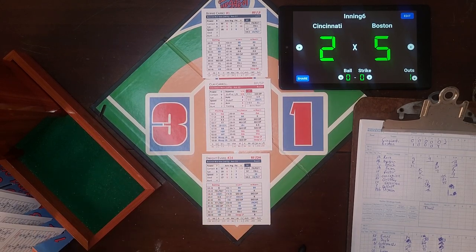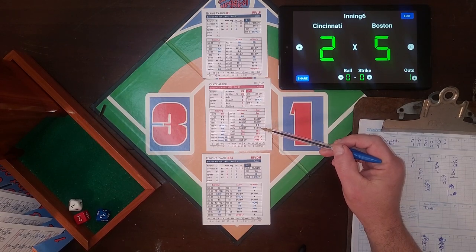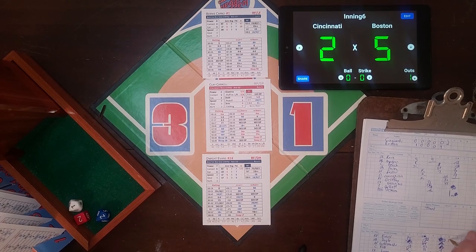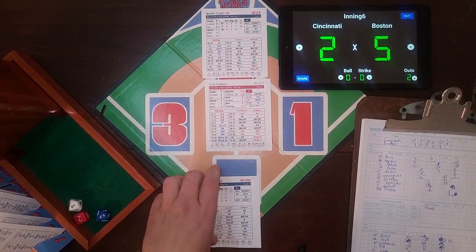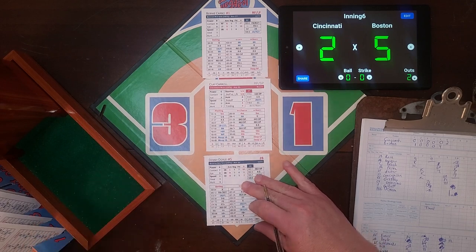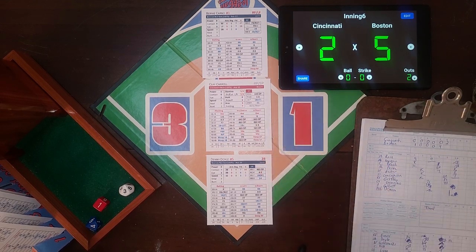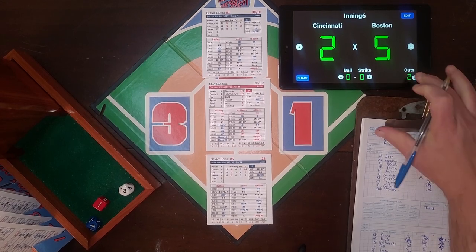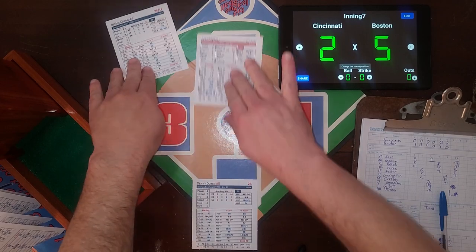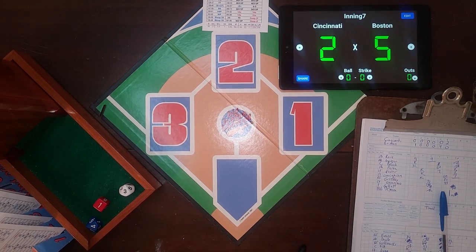Dewey Evans is up after his big triple. The roll is 2-72 on the splits righty-righty - a 5-4-3 double play, but just a 5-3 ground out with the runner holding at second. Two down for Denny Doyle. The roll is 1-34 - a fly to left, ending the inning. Clay Carroll keeps his team in the game. It is still 5-2 going to the top of the seventh. Carbo did his job with the double but couldn't get any further.